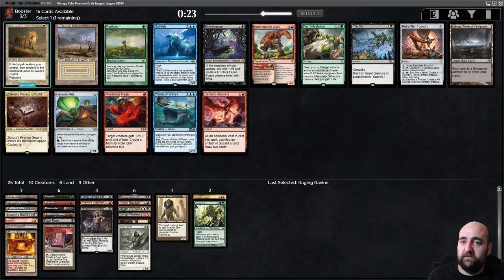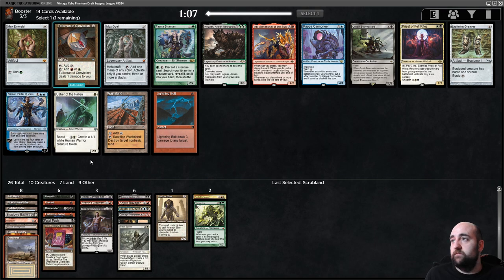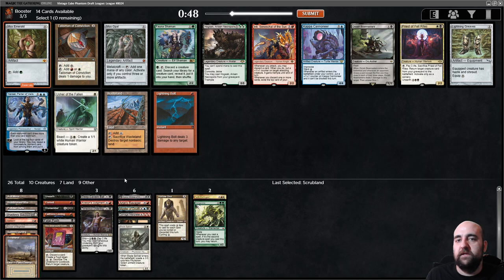How will we find Badlands at some point? I will take Scrubland. Mox, Hogaak, Bow Masters, Wasteland, Lightning Bolt — taking the Mox even if it's off-color, not complaining. Bow Masters would be very nice in this deck, but Mox is probably better — we have a bunch of threes and getting ahead of the curve is always nice.